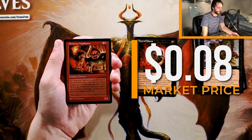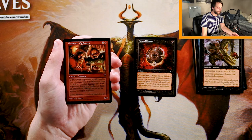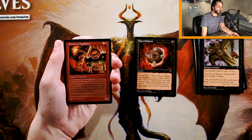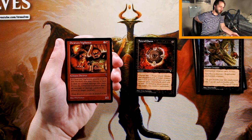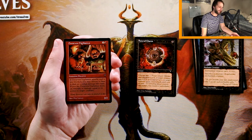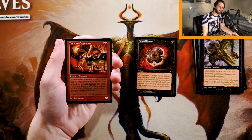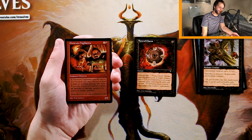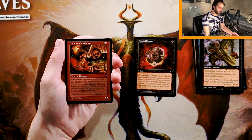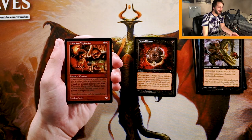Dwarven Vigilantes is a 2/2 for two and a red. If it attacks and is not blocked, you may choose to have it deal no combat damage this turn. If you do, it deals damage equal to its power to target creature. That's actually a really cool ability. I don't think it's super useful, though, only because it is a 2/2 and it would be very easy to block. Nine times out of ten you're just going to end up trading it off. Funeral Charm still gives you the most flexibility. This is a good card, but having not played this set, I'm going to go Funeral Charm over it.